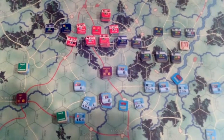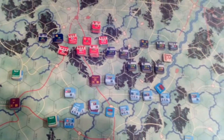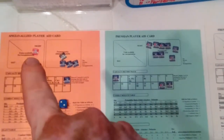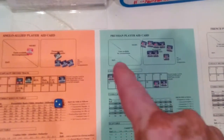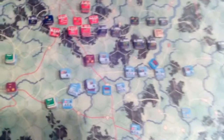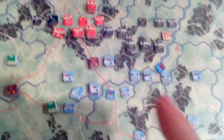This game is wonderful in that units can be completely eliminated off the board one day and then numbers of them can be reorganised and come back the next day. This was full of eliminated units on the Anglo-Allied side, and this was full of eliminated Prussian units. These are permanently dead, but you can see the ones in the not-permanently-dead piles have nearly all been brought back, though they do not come back at full strength.